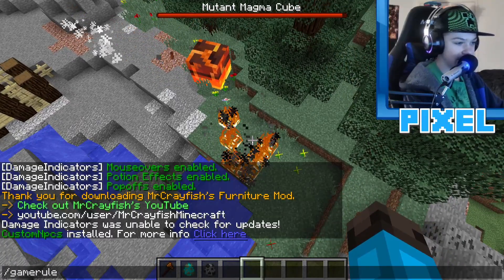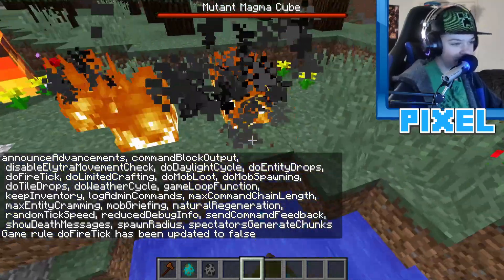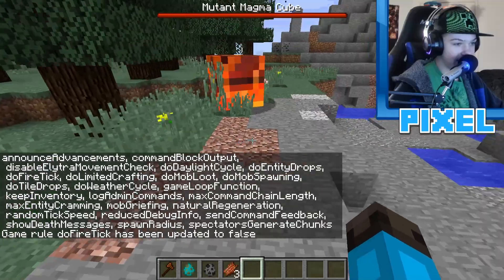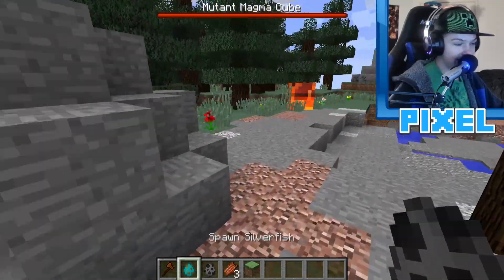Setting the game rule 'doFireTick' to false to prevent fire from spreading all over the place. The mutant magma cube took out that zombie relatively quickly.